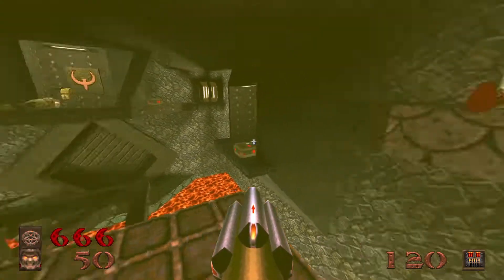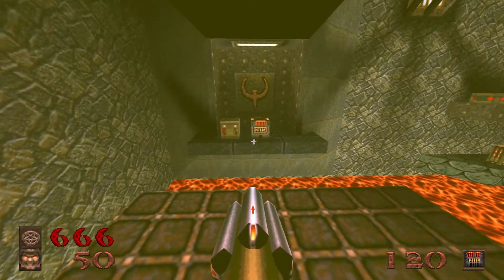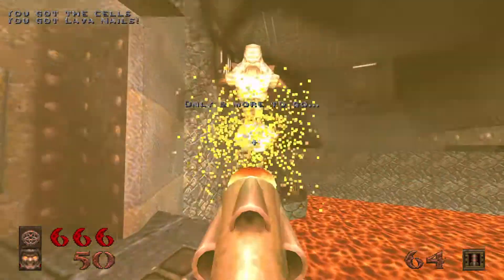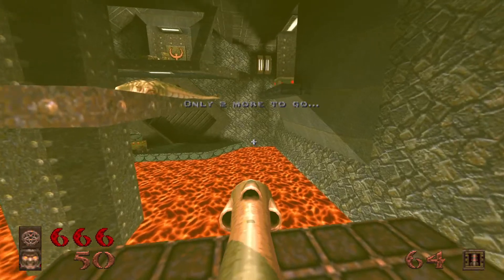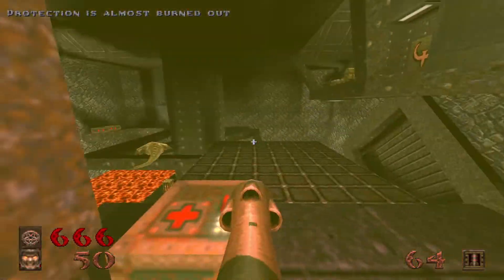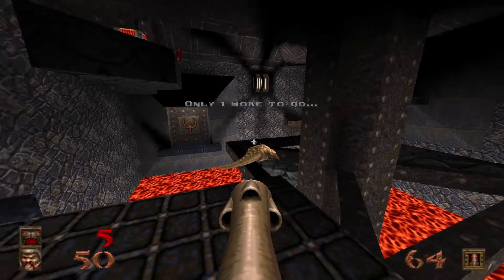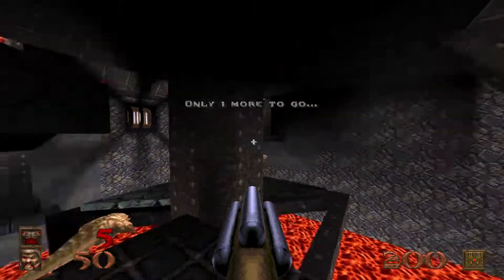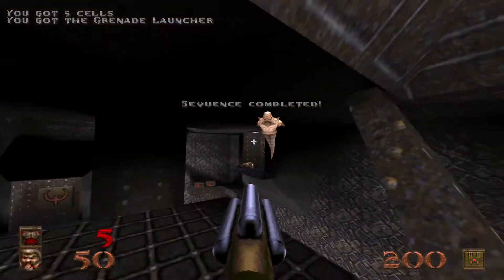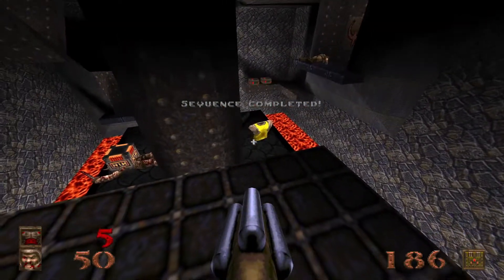Activate these buttons as you stop by them, and don't worry about losing your armor — you will find a yellow suit in here. You will spawn in some more bad guys with some of these buttons that you press, but never fear.